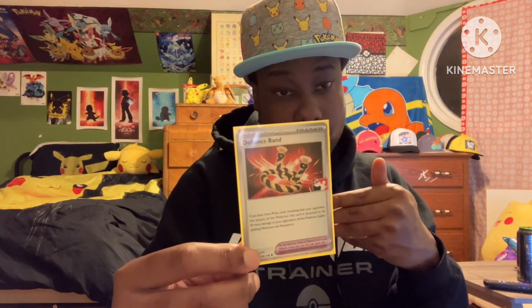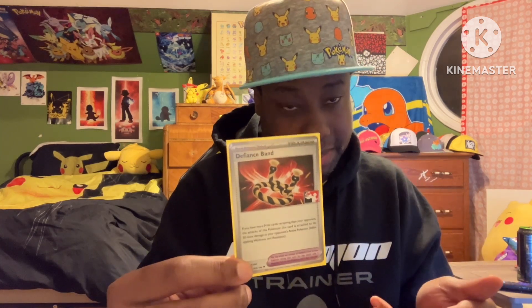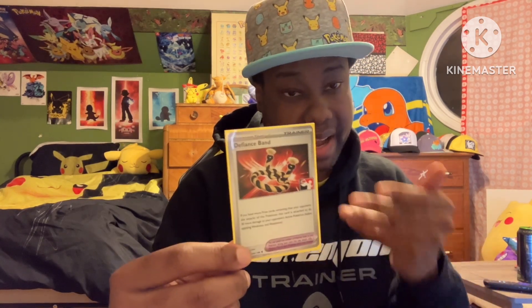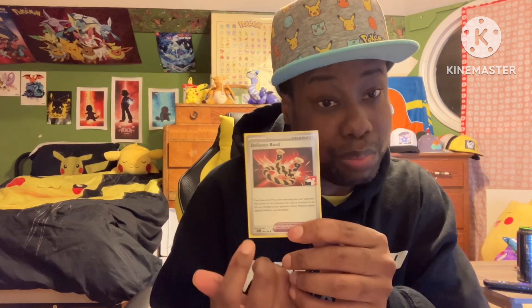Power Glass also adds 30 damage to your Pokémon's attacks when attached, if you have more prizes than your opponent. So this is the way we can knock out things like Charizard EX and Dragapult EX — bigger things. Pikachu's attack does 300 and this adds 30 more damage.